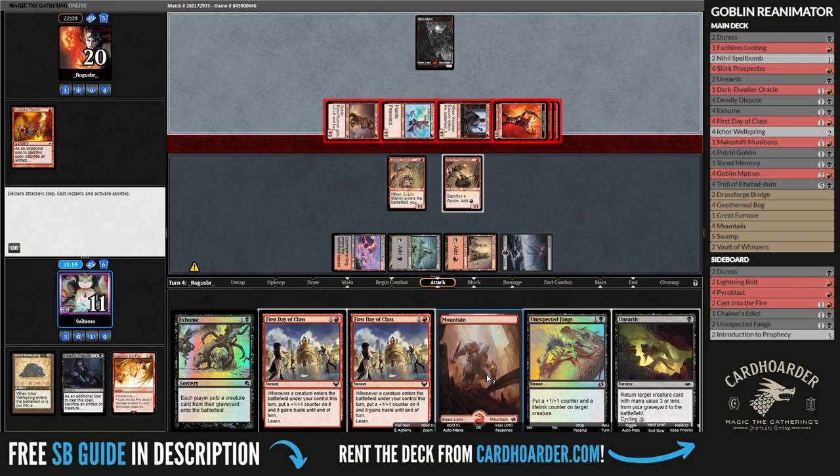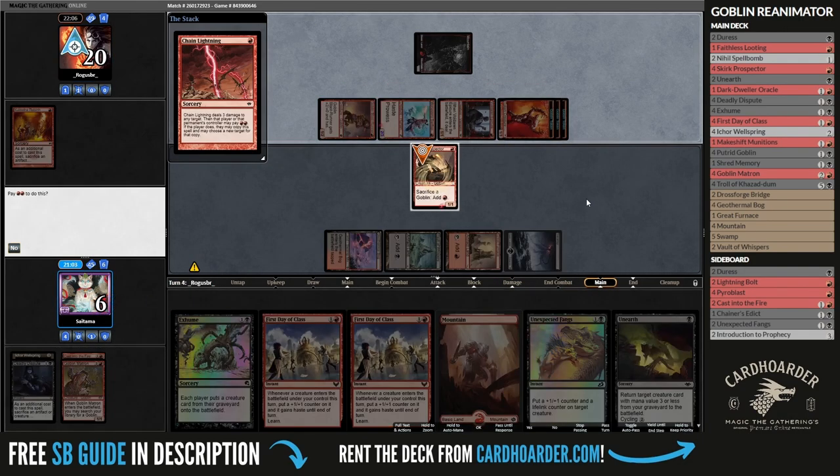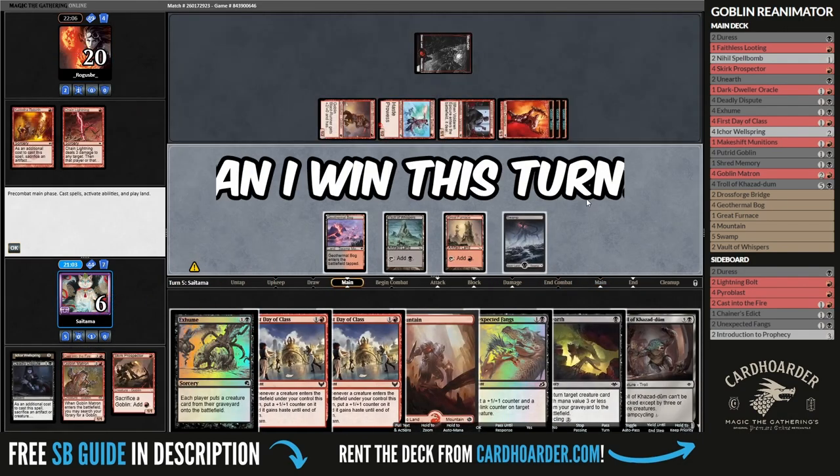I blocked with the Matron as I wanted her in the graveyard to reanimate with Unearth, but my plan was foiled for a turn when they cast Chain Lightning. Now, pause the video and let me know — can I go off this turn if I Unearth the Prospector and Exhume the Matron to tutor for a Putrid Goblin? I think I can, but it's a gamble, as I still need to find Makeshift Munitions or the goblin that exiles things from the top of your library.